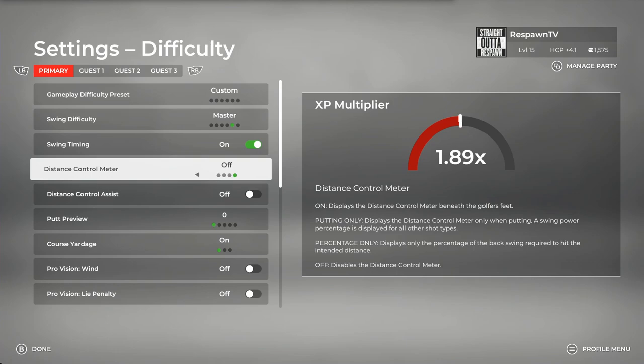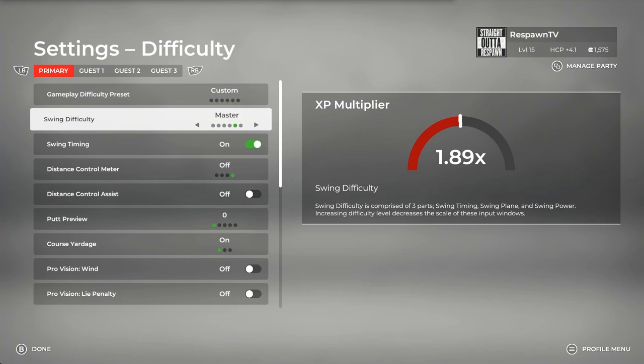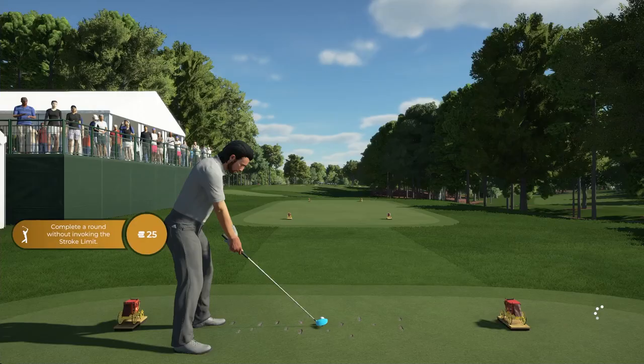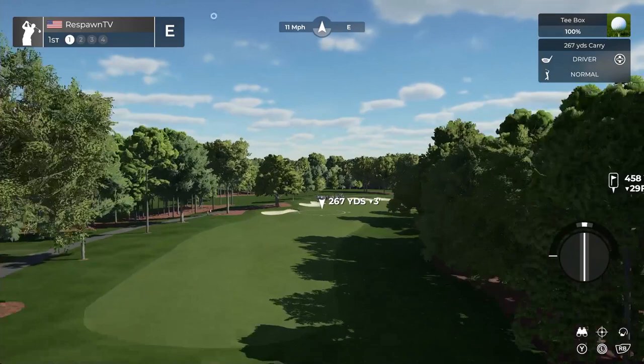I have also turned off the distance control meter, so that bar at the bottom is now off. Everything else is still the same as it was for pro, but really the big thing is I just want you guys to see the difference between pro, master, and then finally legendary swing difficulty. So let's go get a round started at our sixth course — Quail Hollow Club — on master swing difficulty. Greens are firm, green speeds medium fast, fairways normal.